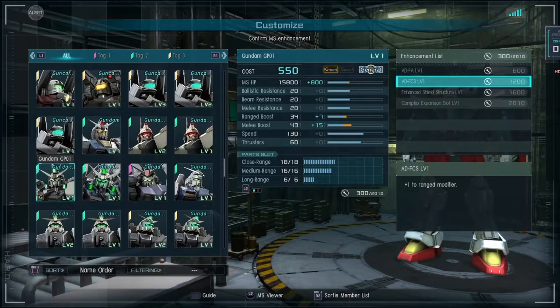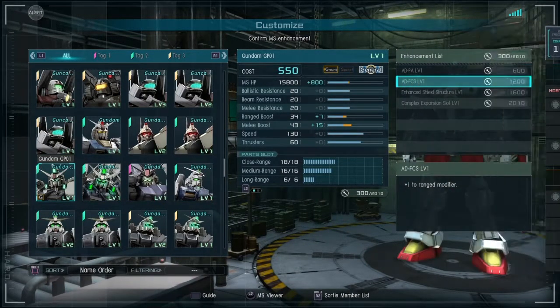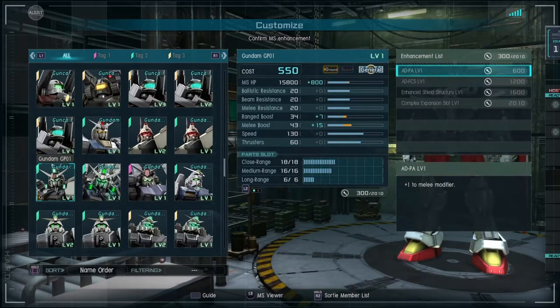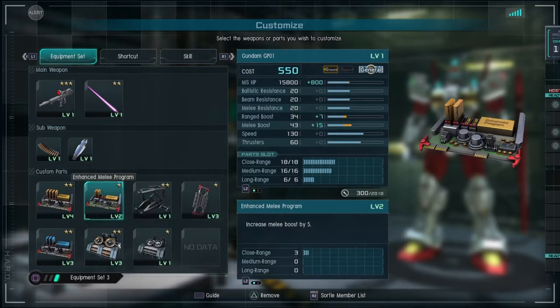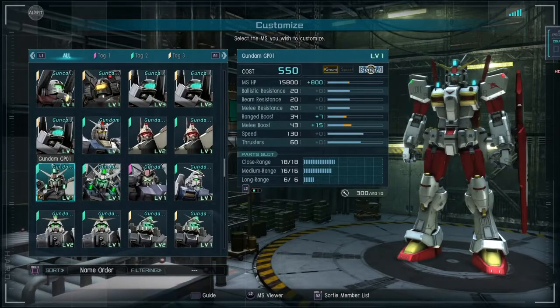This suit has high melee priority so he can battle it out with the raids, the GP02s, and the Gabara Tetras. This suit is made to kill your supports — when supports call for backup and there's a Gabara, that's your job to go there and just wreck them. With this build, the enemy's not gonna have a dodge roll, so you always want to be on top of them putting pressure. It's a rough time for the Gabaras and the GP02s.